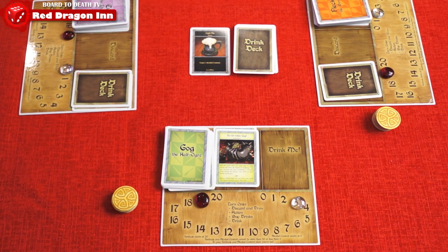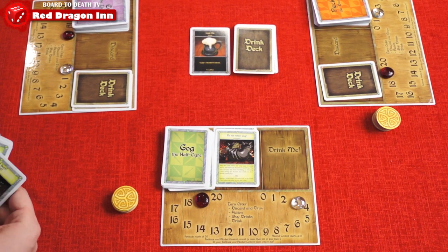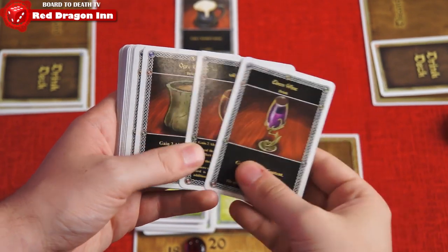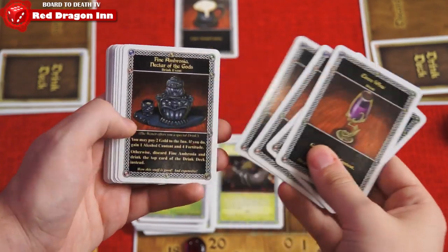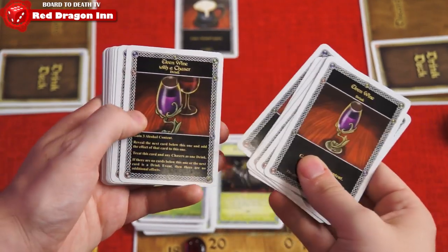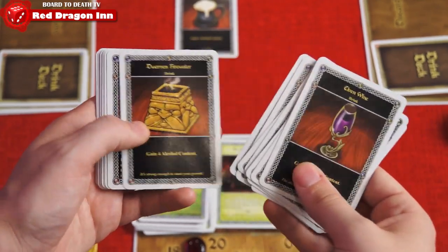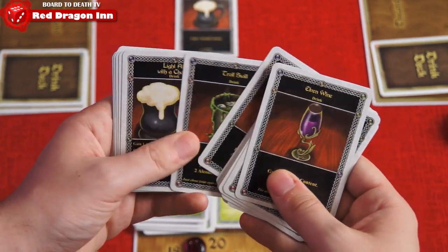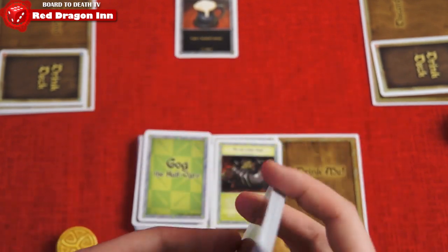Flip over the first card of your drink me deck on your player board and follow the instructions. Then play proceeds clockwise. If ever you can't draw from the drink deck, everybody has to pay one gold to the inn to buy another round of drinks. Simply shuffle the discard pile and make a new drink deck. Be the last one standing and earn your heroic reputation as, well, someone who can hold their liquor.